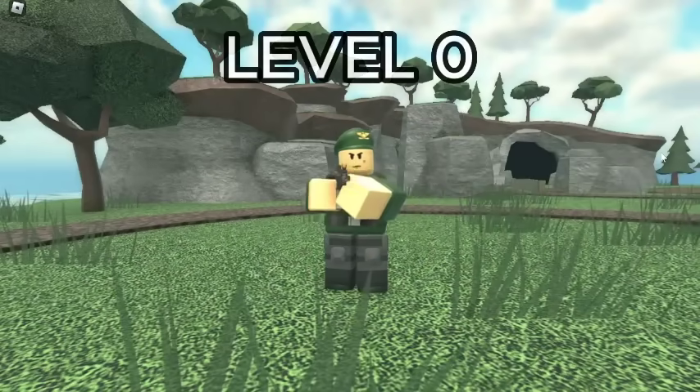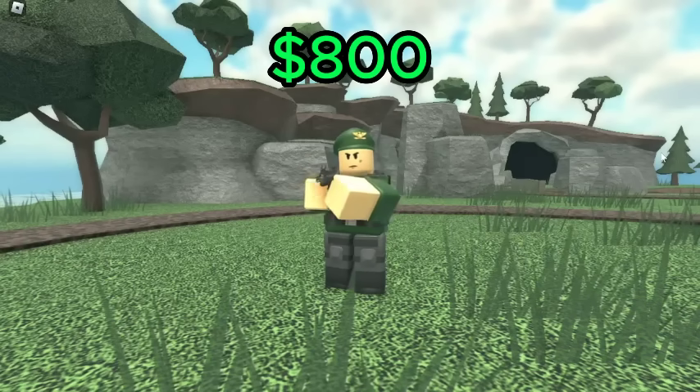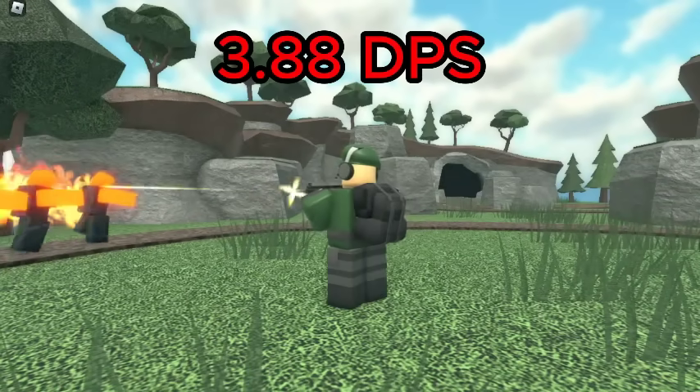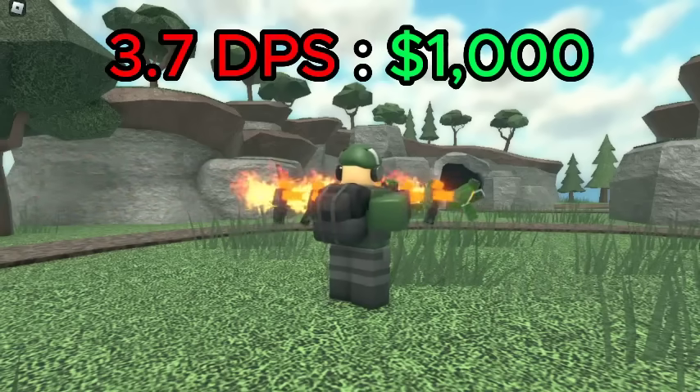For the Militant, the best value is level 0, which deals 3.88 DPS for a total of 800 cash, giving it a DPS cost ratio of 4.85 DPS per 1K spent. For hidden detection, level 1 is the best, which deals 3.88 DPS for a total of 1,050 cash, giving it a DPS cost ratio of 3.7 DPS per 1K spent.